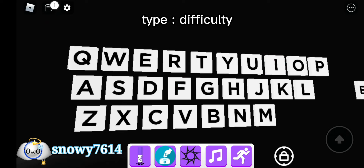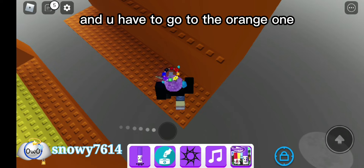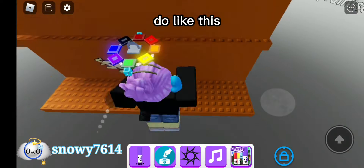Type difficulty and enter. Do the obby, and you have to go to the orange one. And you have to go here. Do like this.